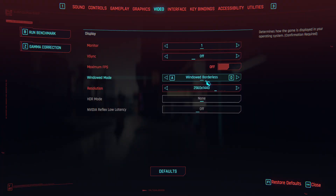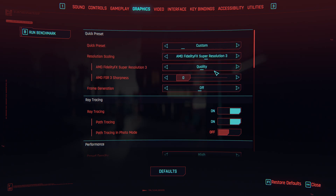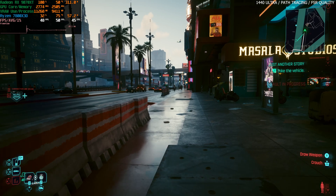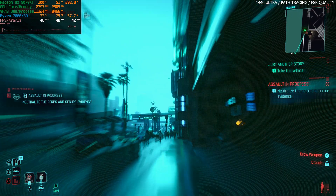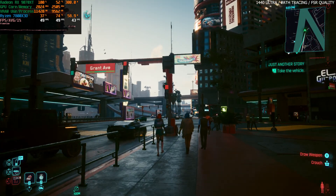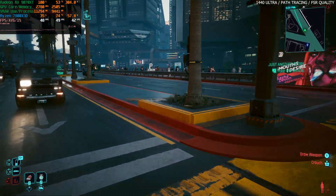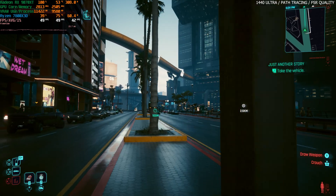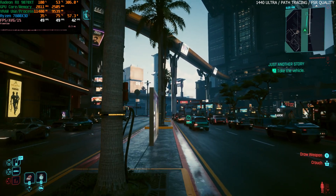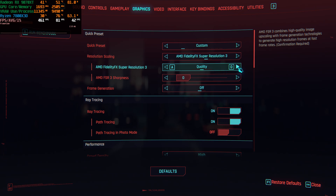We're getting a very good FPS range with FSR quality — 80 to 100 depending on the area. Now let's look at path tracing, keeping FSR quality. Previously we were getting 80 to 100 FPS with ray tracing ultra; with path tracing enabled we lose near half our performance. We're getting 40 to 50 FPS with FSR quality at 1440p and path tracing — it'll vary by area, but this is actually quite impressive.